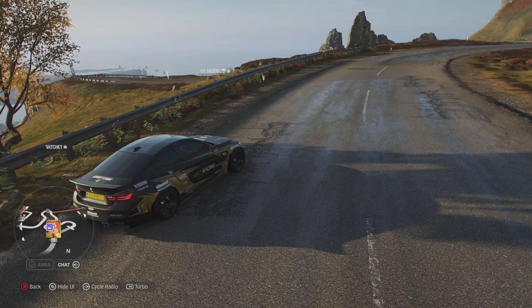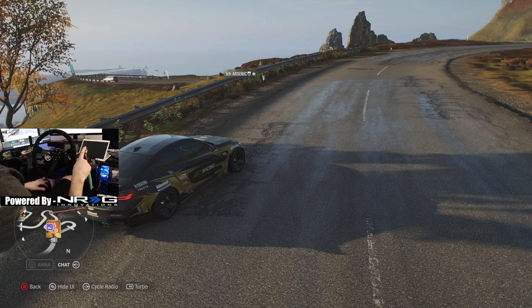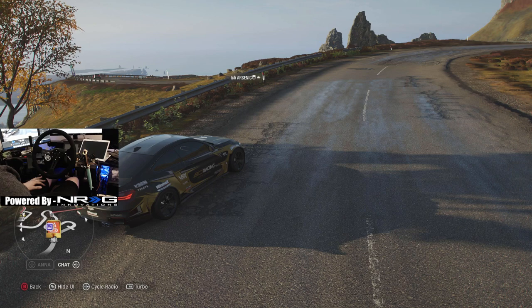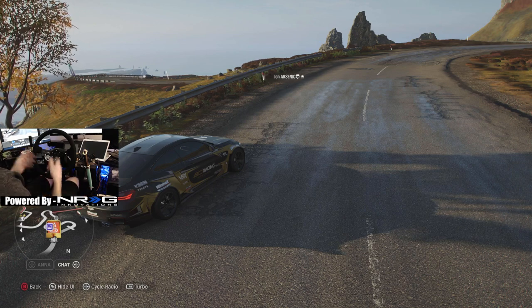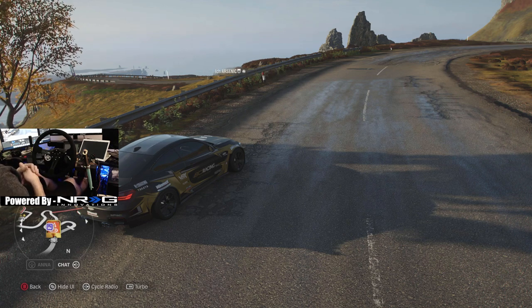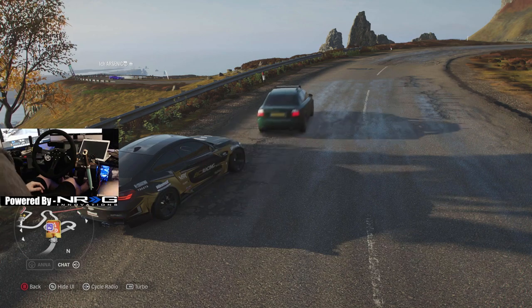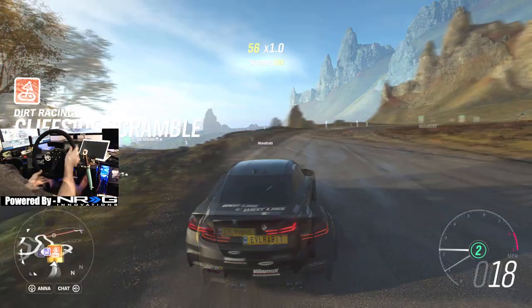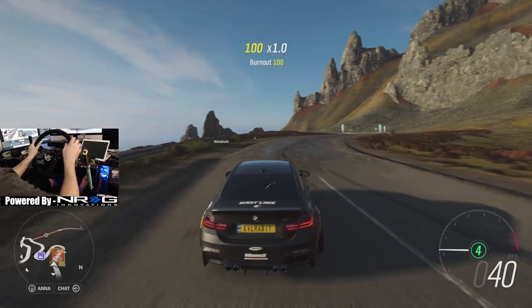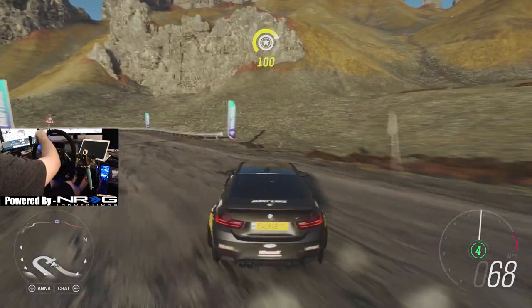We're going to get the wheel cam turned on. We are rocking our Logitech G920 with the hydraulic camera. We won't be using the standard H-pattern shifter — we're going to pop this thing in fourth and let it ride. We're on 900 degrees of rotation and we do have gas, brake, and clutch pedals, so we're just going to send it and see how this thing rides.